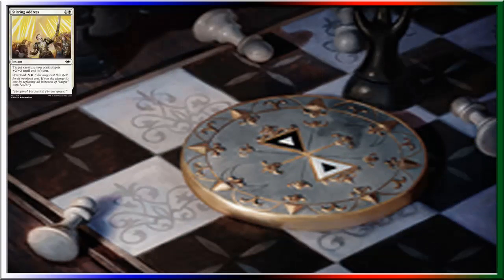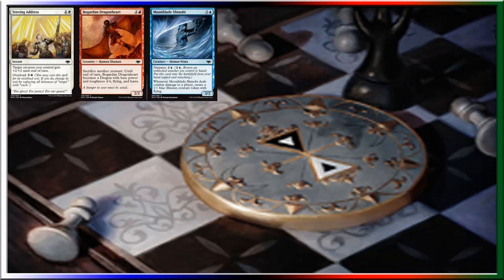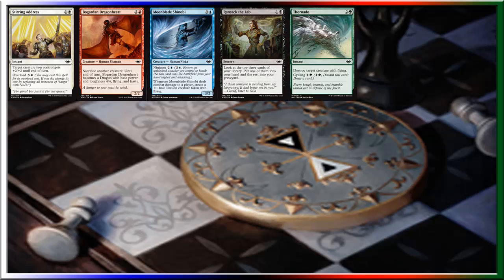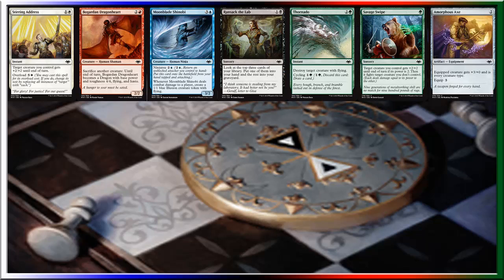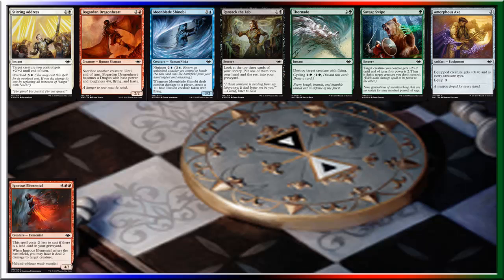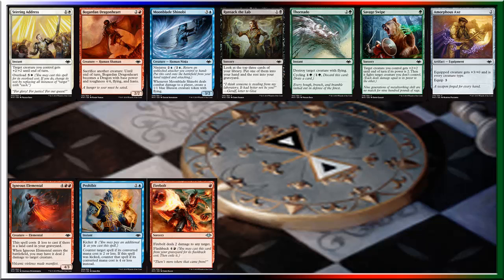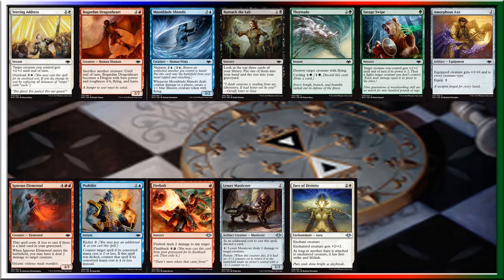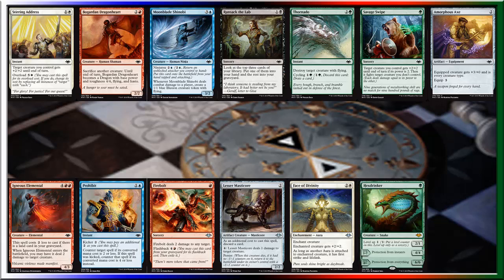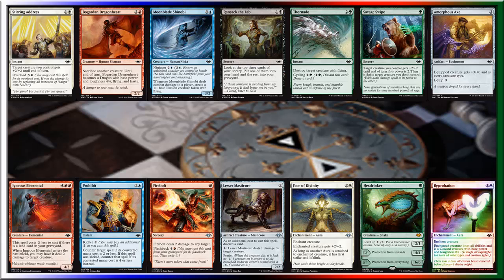Our first card is Stirring Address. Begarden Dragonheart. Moonblade Shinobi. Ransack the Lab. Thornado. Savage Swipe. Amorphous Axe. Igneous Elemental. Prohibit. Fire Bolt. Lesser Masticore. Face of Divinity. Hex Drinker. A Foil Reprobation. And finally, a Snow-Covered Mountain.